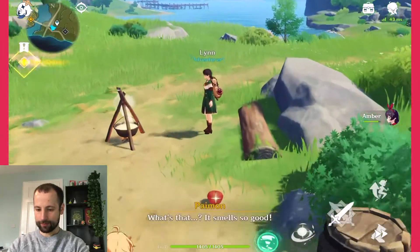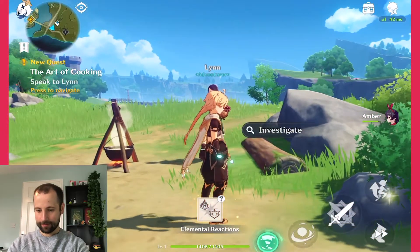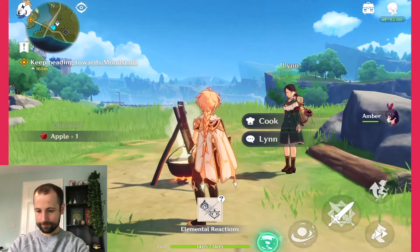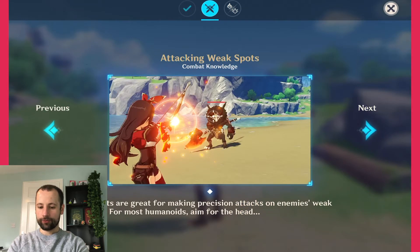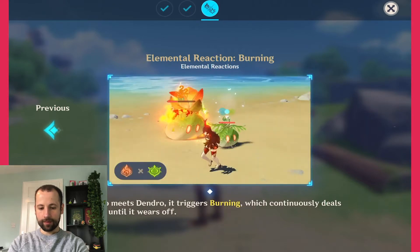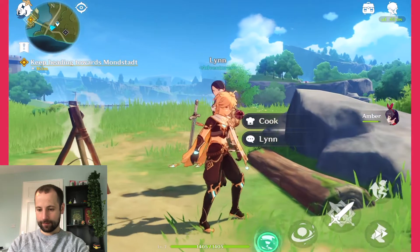Here we have the first cooking pot as we pass by. About pyro: pyro attacks can cause beings to become affected by pyro. When pyro meets other elements it often triggers an elemental reaction. Aimed shots are great for precision attacks on enemy weak spots — for most humanoids, aim for the head. When pyro meets dendro it triggers burning, which continuously deals pyro damage until it wears off. So dendro is just something that can burn. Let's speak to Lynn.